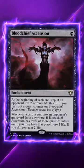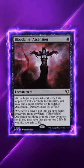Blood Chief Ascension. With Talion on the field, this piece of tech will quickly become active, draining an opponent for two every time one of their cards hits the graveyard from anywhere.